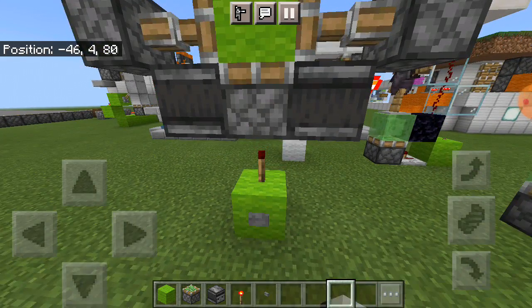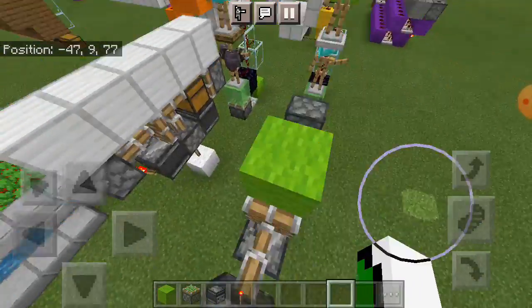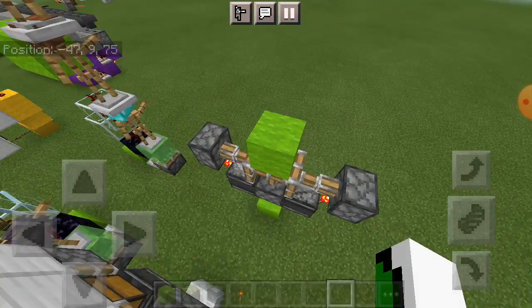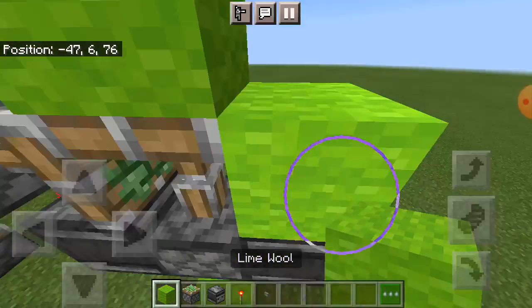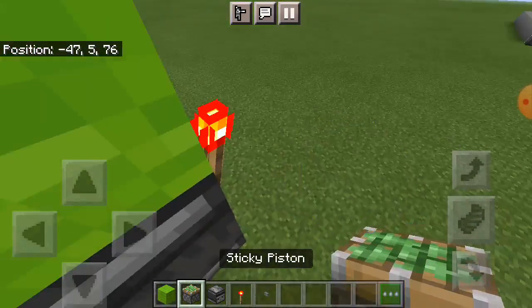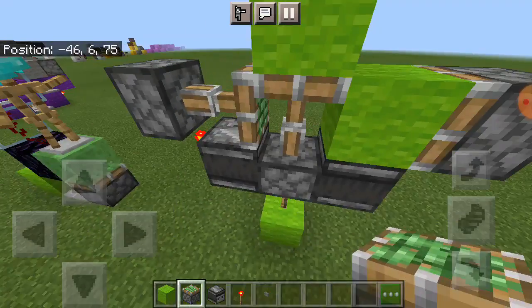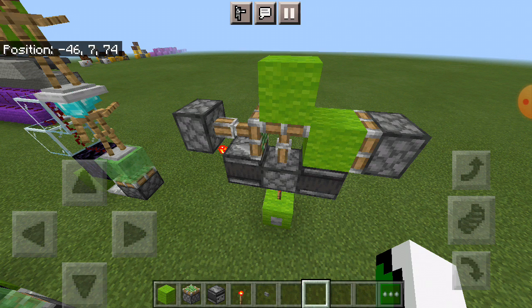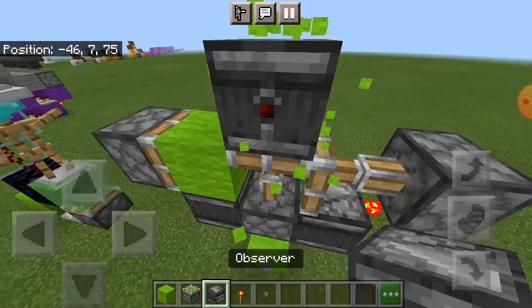Here it is — this is our block swapper. You always need to have a block. I almost forgot — please place a block right here as well. As you can see, this block goes upward, press again and it swaps back. So it can be accurate.